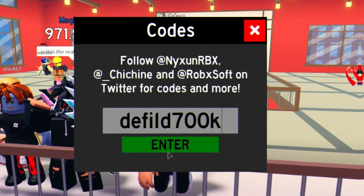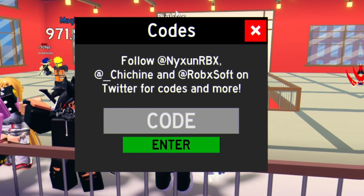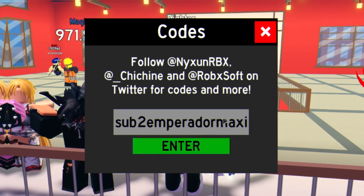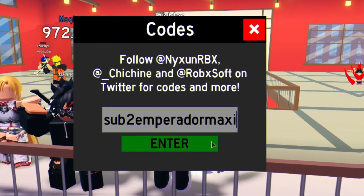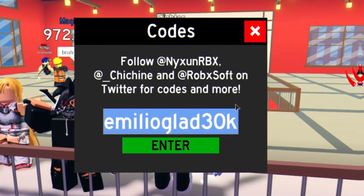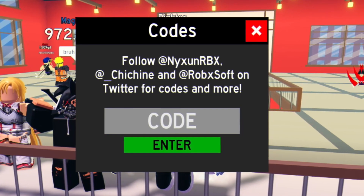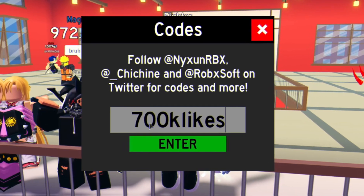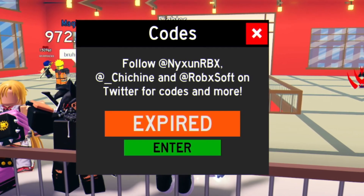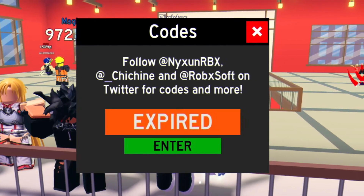You've got code 'defiled700k' — enter that code in right there. We have code 'sub to' this person — I don't know how to pronounce this person's name, but enter that one in. We have 'EmilioGlad30k' — that one's expired now anyway. Let's try code '700klikes' — that one's expired. We'll try code '20kblockthem' — that one's expired now. What about code 'Vname'? That one's still working.